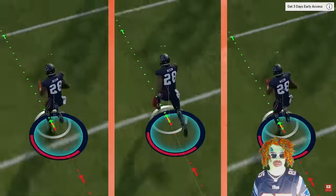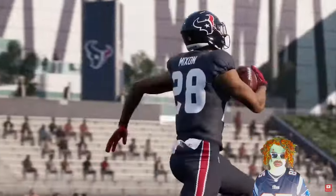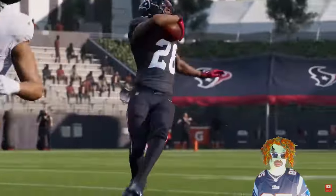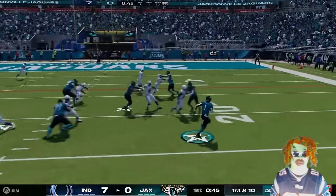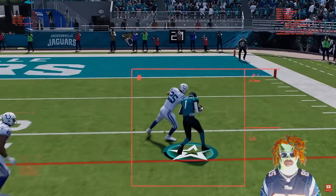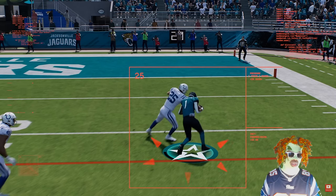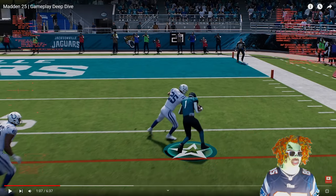As a result of the physics behind each one-on-one tackle, the same tackle start animation can produce countless results based on factors like the combined momentum of the players, the angle of impact, weight, speed, strength, and player ratings. As the defender initiates a hit, you'll see the ball carrier anticipate the incoming defender and brace for contact, while the player still has complete control to change direction.